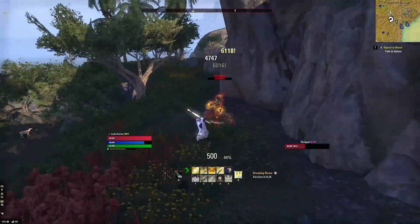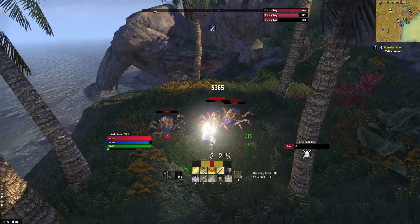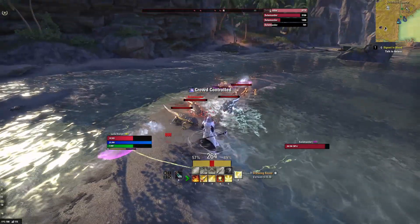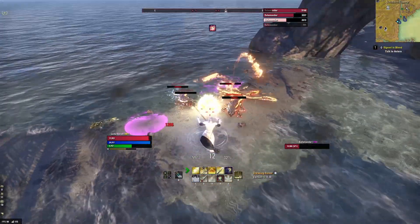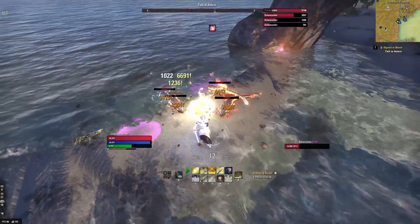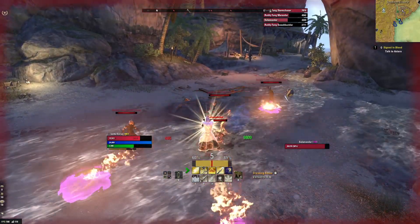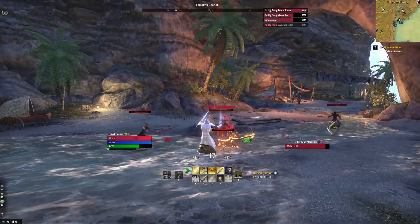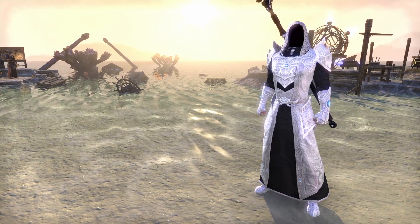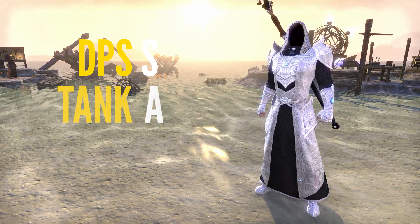The first Templar ultimate is Radial Sweep, where the Templar swings the Spear of Light over their head, dealing damage to all nearby enemies — a great AoE damage option for DPS Templars. The second ultimate is Nova, where the Templar throws down a Nova into the battlefield, damaging and debuffing enemies caught within, great for debuffing bosses when they're about to do a high damage mechanic. Finally, the last ultimate is Rite of Passage, where the Templar channels massive heals to nearby allies — an incredibly strong heal useful in both PvP and PvE. The Templar scores Damage Dealer S tier, Tank A tier, and Healer S tier.